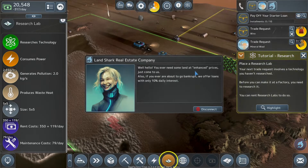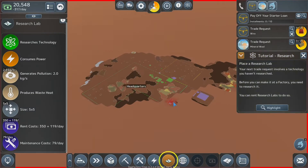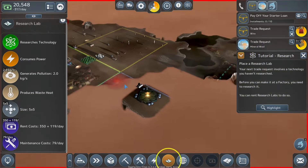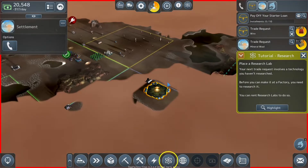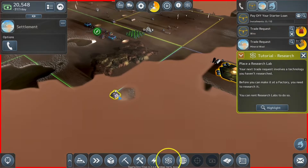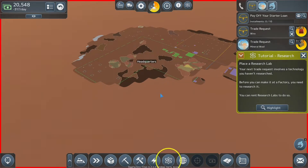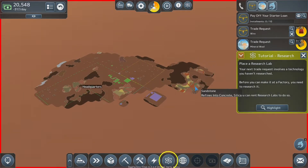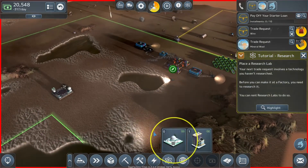Hello! There's an event — the Land Shark Real Estate Company: if you ever need some land at enhanced prices just come to us, or if you're going to go bankrupt we offer loans at only 10%. Oh, they've already landed right down here — they have a settlement going. Here's their trading post.